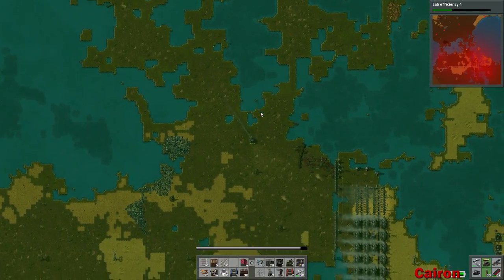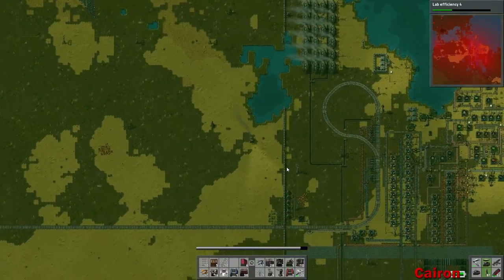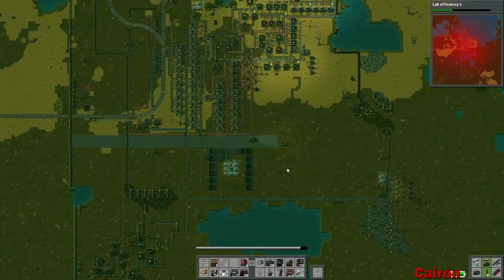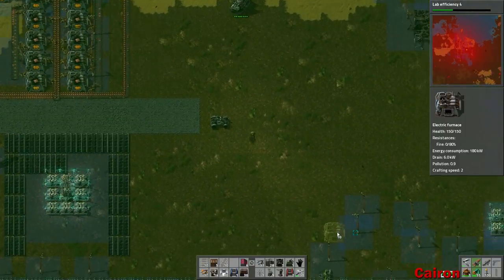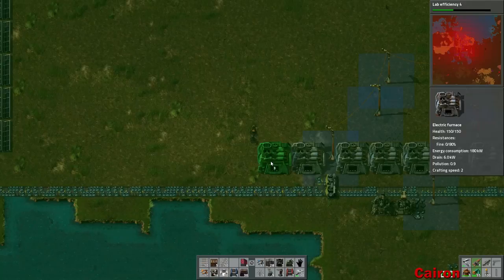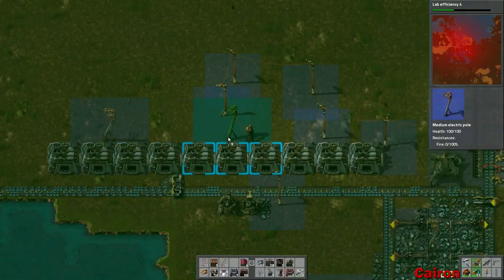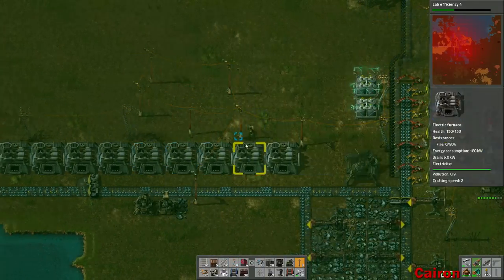So if you die, you start over, which is not good. We'll go ahead and park and let's get our electric furnaces in place. Let's do up some medium poles here, because why not? And we can do one more small pole here just to save resources.